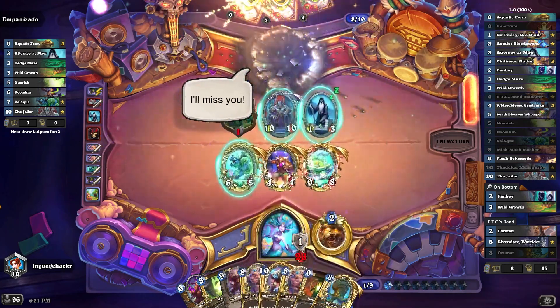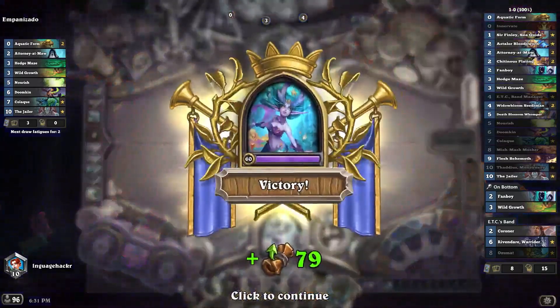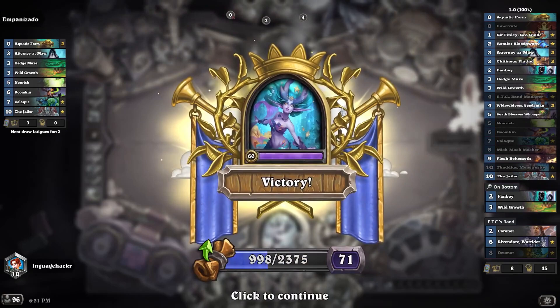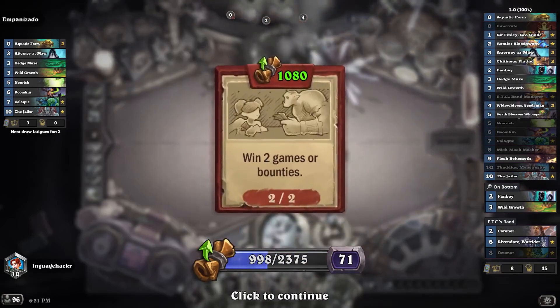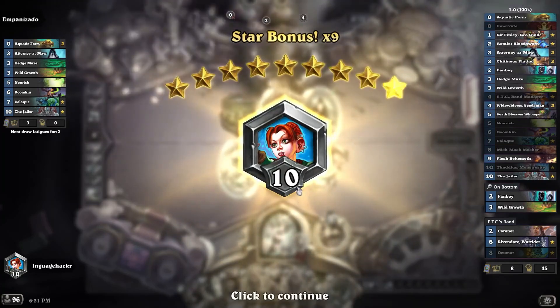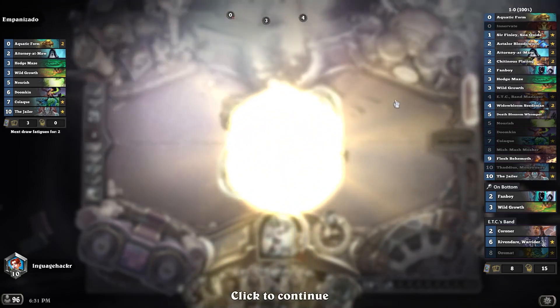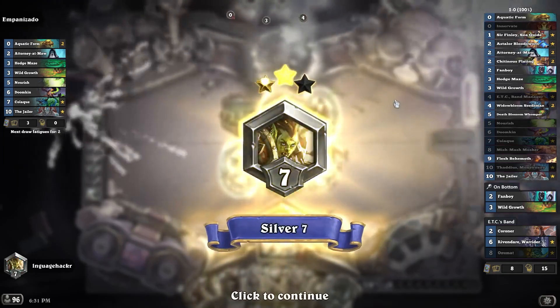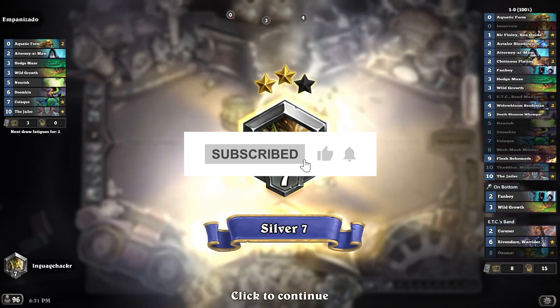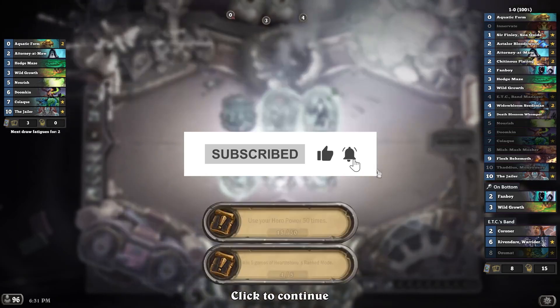We didn't hit the Omega high-roll with Thaddeus, but we had a nice curve — Hedge Maze into Coin Death Blossom Whomper just put us ahead that game. That was a pretty good example of how you high-roll with this deck. And even after we had that, we focused on what our late-game plan would look like even if they dealt with the high-roll, which is important. Against some other decks we could just all-in on board and win, but in this matchup the deck does have a way to come back, so we have to keep that in mind.